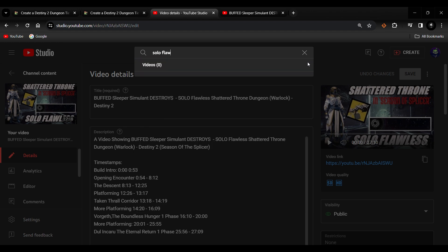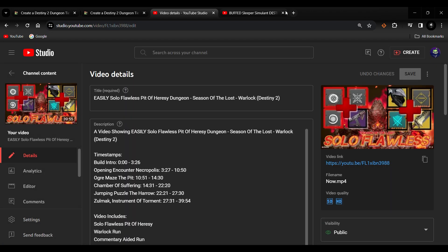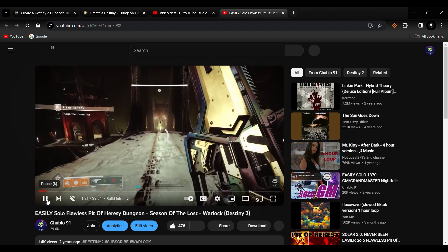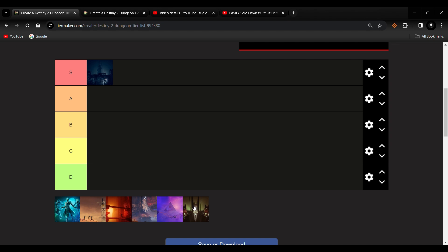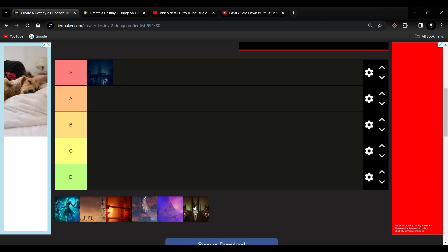Moving swiftly on to Shadowkeep's Pit of Heresy. Shadowkeep was looked upon as being worse than Forsaken, so it was already on worse standing. But how difficult was Pit of Heresy back then?